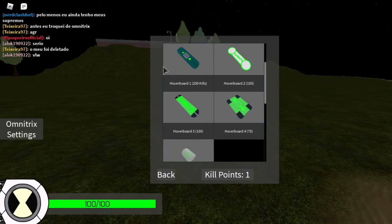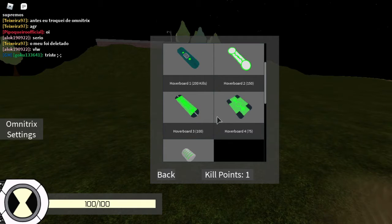There are four different hoverboards. The first one costs 200 kills, the second one costs 150 kills, the third costs 100, and the last one costs 75.